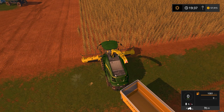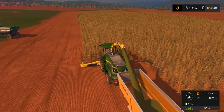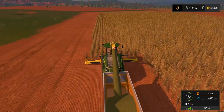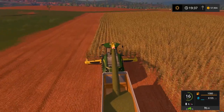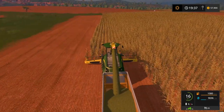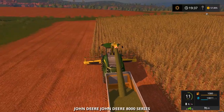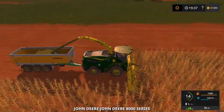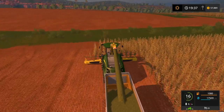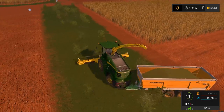I'll go through and do this row and another row — it'll take about one and a half rows to max us out. I'm going to fast-forward through this, guys — it'll be about two minutes. I'll be right back and we're going to beat this field real quick. Oh, I just ghost-walked the forage harvester — that was pretty funny.